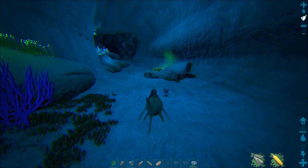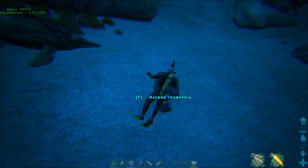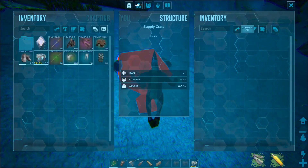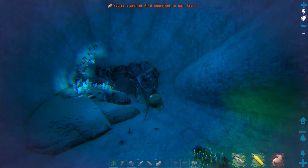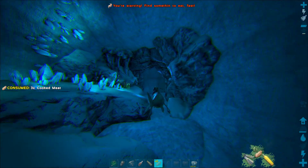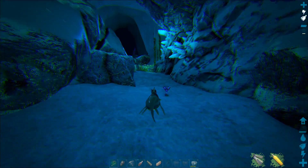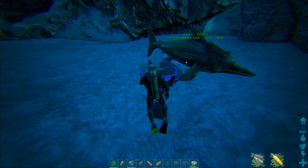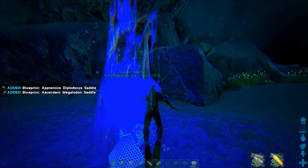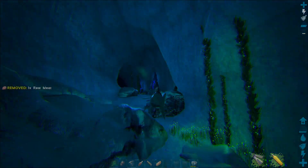Literally two seconds later after I cut out, we got another one. Let's see what we got — nothing too special on that one. Electric prod and a club BP. Nothing special. All right, let's head along. Let's grab that one, see what we get. Nothing that special either. Let's keep moving.